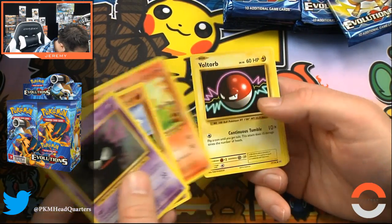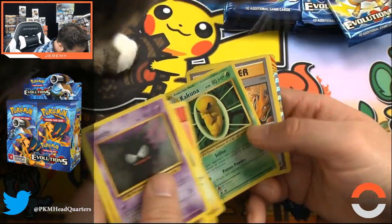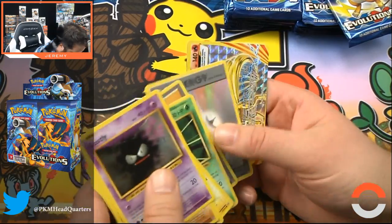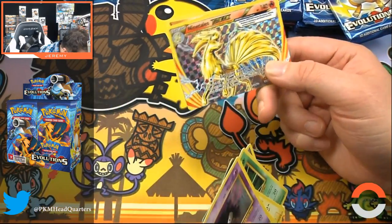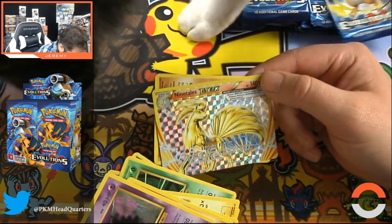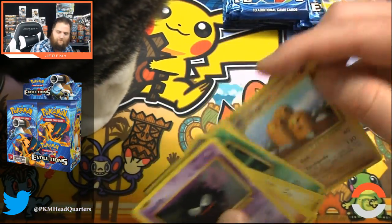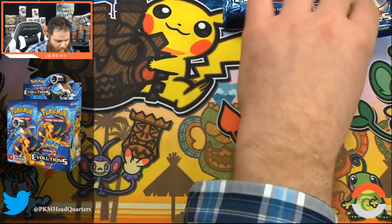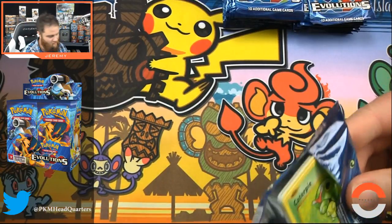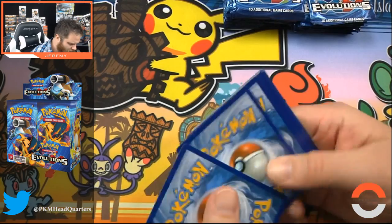Diglett, Charmander, Voltorb, Kakuna, Charizard Spirit Link, Double Colorless Energy, and a Ninetales Break card. I mean, this is serious. The break cards — maybe they aren't that crazy, they look awesome, maybe they're not that uncommon. But was that back-to-back break cards too?